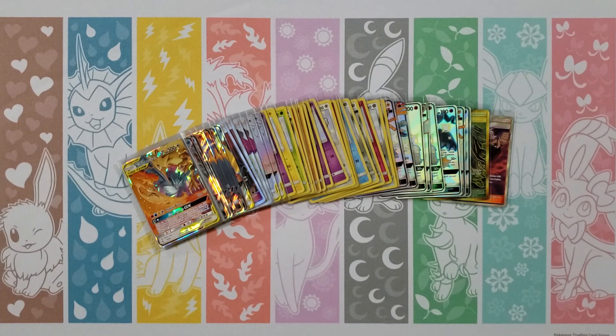Ekans, Caterpie, Paras, Charmander, Clefairy, Fighting Energy, Magmar, Brock's Grit, Chansey — oh, an Onix! And Koga's Trap. We've gotten a lot of hits from the main set for sure. I've got three, you've got three.